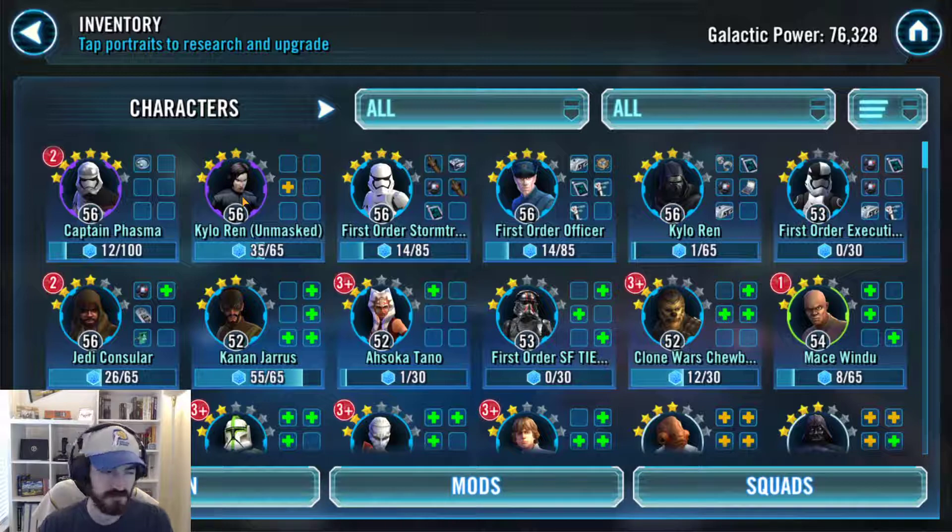We're going all First Order first in order to try and get the Finalizer unlock quick and get those fleet arena crystals. We got Crew up to 4 stars, Phasma is 6 stars now — that's pretty big. Once she hits 7 stars we'll start participating in heroic raids. First Order Stormtrooper is at 5, First Order Officer at 5, and OG Kylo at 4. I've put a halt on First Order Executioner — he's a great character but he's not a pilot. We don't need him for the Finalizer, and both Kylos are cantina node farms that are just much higher priority right now. I'll eventually get back to him; he'll be a good addition to squad arena eventually.